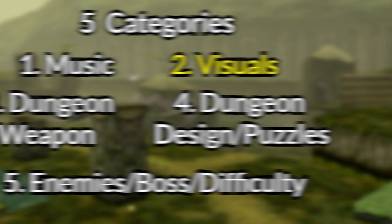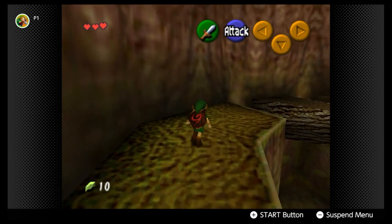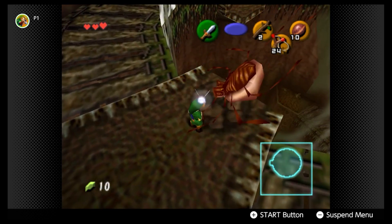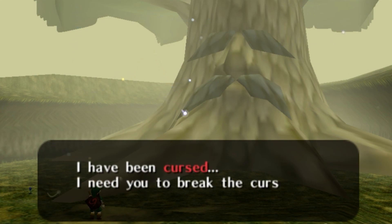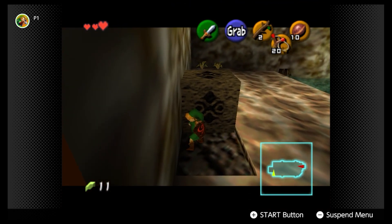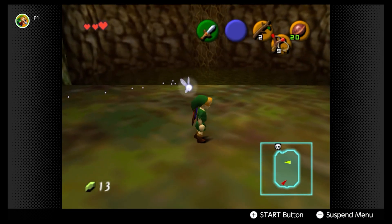The next category would be the visuals — how it feels when you look around, the vibes you get. Obviously with it being inside of a tree, it looks like you're inside of a tree. With the spiderweb enemies and Goma being a spider, it makes sense to have spiderwebs around, making it old and dusty and spooky. The Great Deku Tree is poisoned, so it makes sense things look abnormal. It's kind of drab, doesn't have a lot of color, but it's to be expected. Similar to the last category, it does its purpose but nothing more.